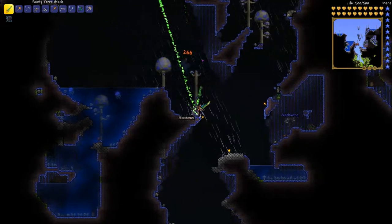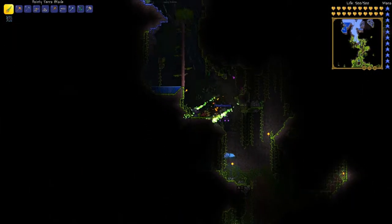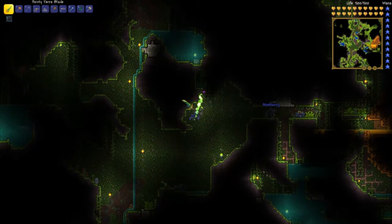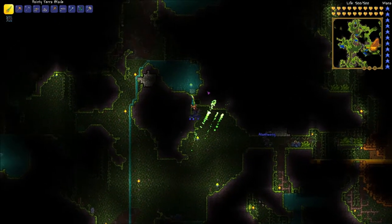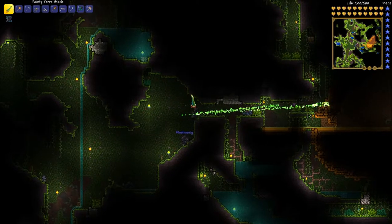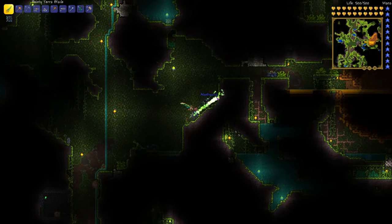Alright, so let's go down in our jungle hole and see what there is to see. The second step in killing Plantera is to find a Plantera bulb. Now that we're down here in the underground jungle, remember the bulbs only spawn underground — they do not spawn on the surface — so you have to search for a bulb. And the best way to do that, my friend here is going to explain.